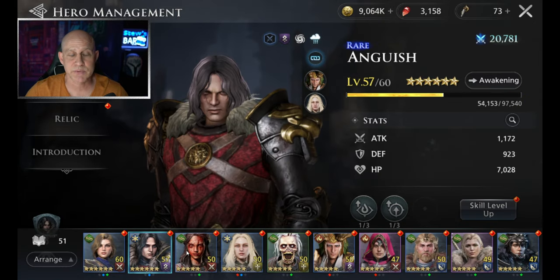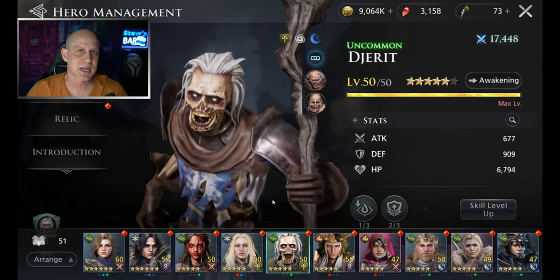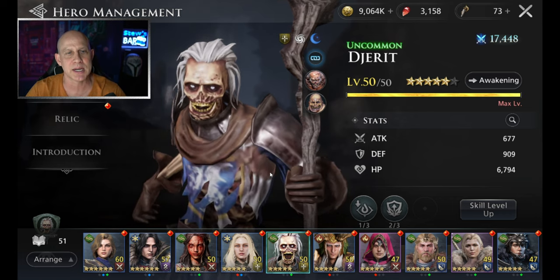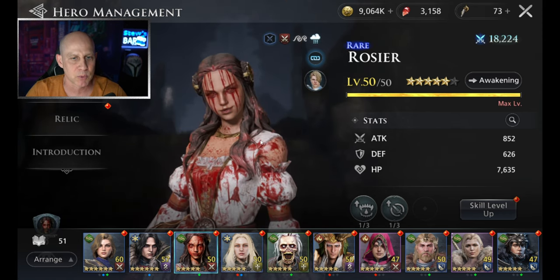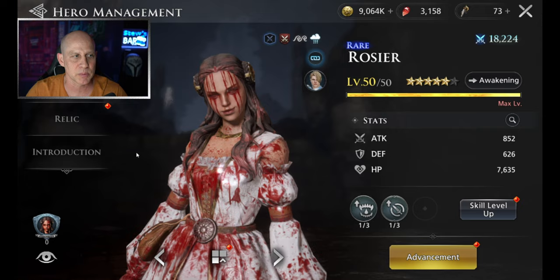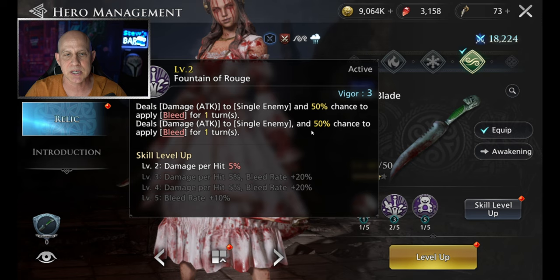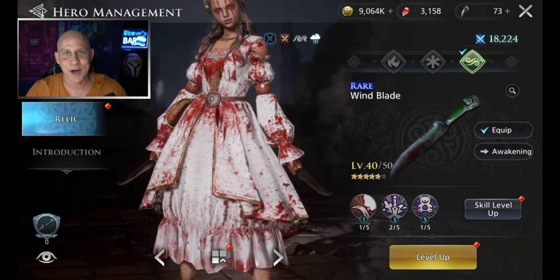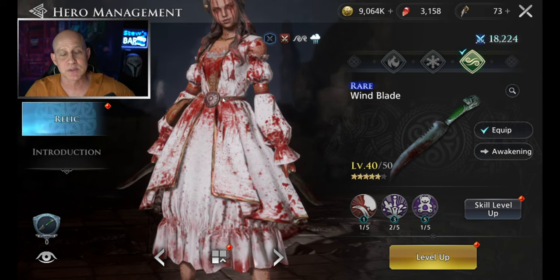If you're lucky enough to get Anguish or Rosier, you could play them, but I would still say level up DJ to 50. You can use him in your talisman dungeons and he's really great. I'm actually using him right now on stage 9, swapping him in for Rosier because with her ability we've just got a 50% chance to apply a bleed for one turn. A lot of times I get no bleeds up, so why wouldn't I rather have the 100% chance to apply poison? He's just applying the poisons — not doing damage — but that's all we need.